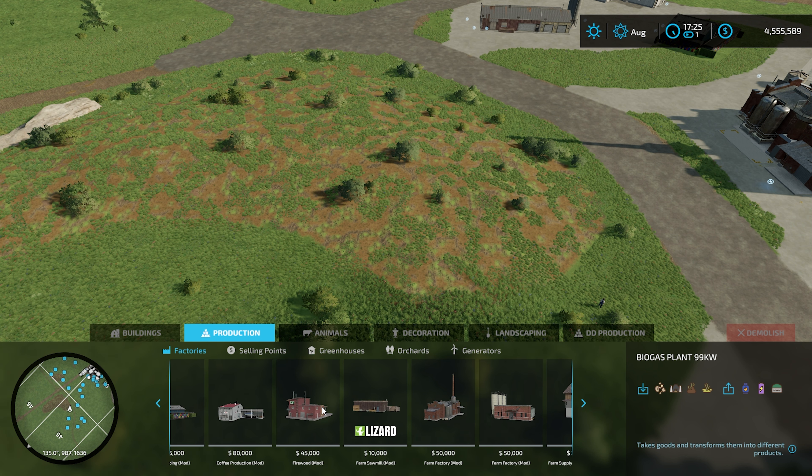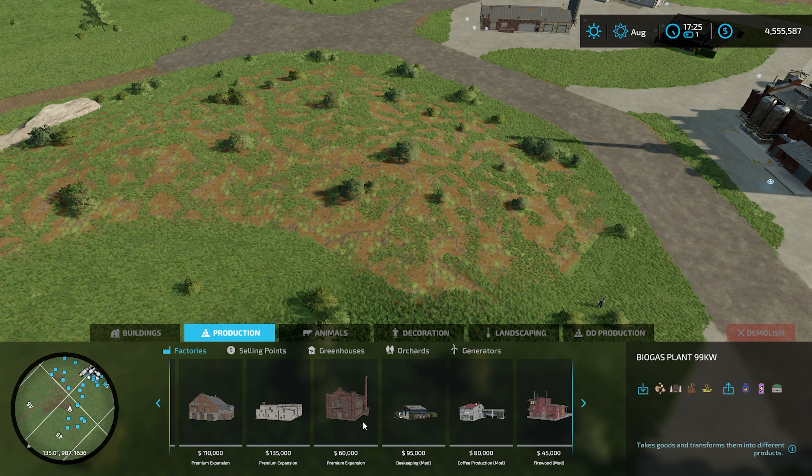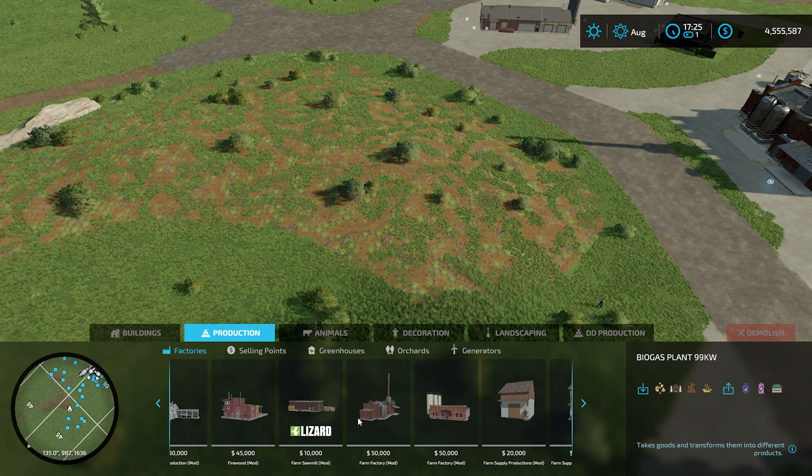I got me a truck, a trailer, and a chainsaw in zero dollars. Can we go from zero to 100 million? Let's find out. Hello and welcome in, everybody. We're here on episode 44 on our journey from zero to 100 million dollars, and I think we're getting some pretty good traction here going up in that value.